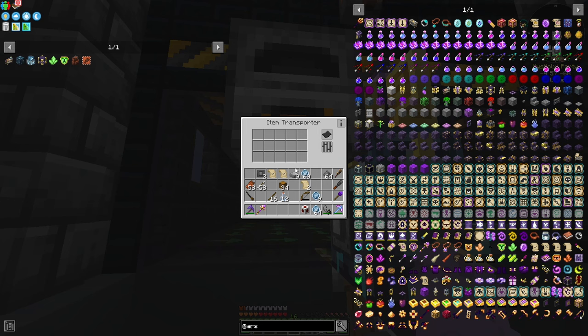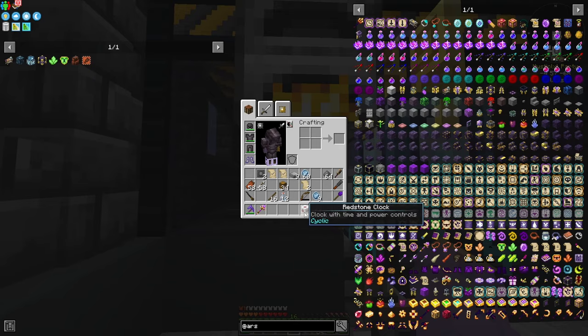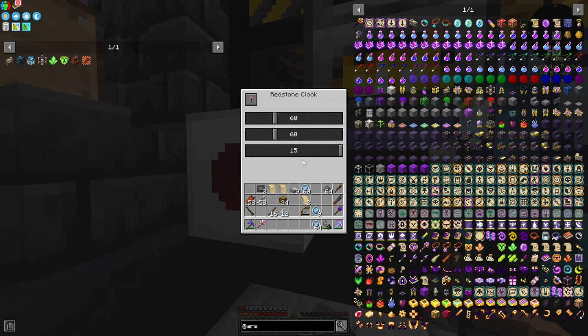I tried to do item transport with these but realized they don't have redstone signals, so I can't do it this way. I've made myself a redstone clock that will hopefully tick at the max tick rate. I might have to lock the hopper and set it to flick off with a redstone torch or something — I'll figure it out.